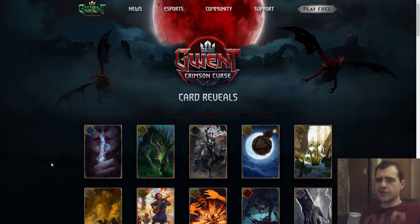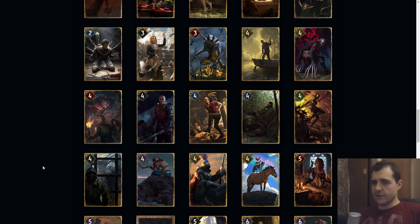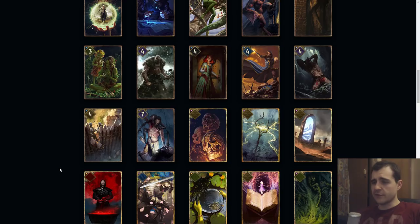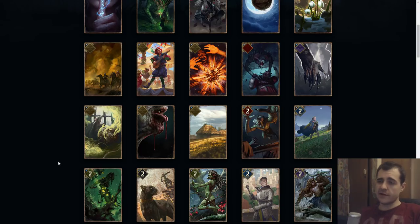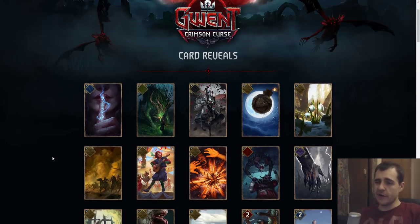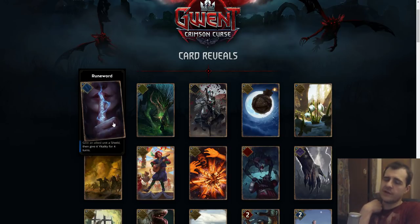Hello and welcome. Let's go over all the cards that were revealed for the upcoming Crimson Curse expansion. There are quite a few, and this site doesn't include their costs, but their costs and effects may change. The most important part is what they do now. Vital is a new keyword that boosts by one.